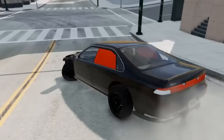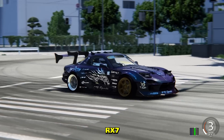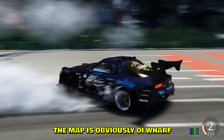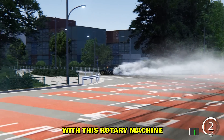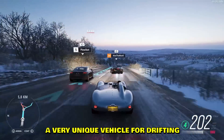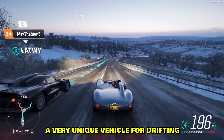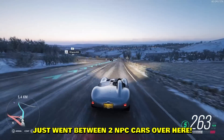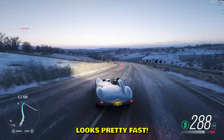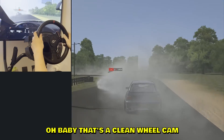BeamNG again — and obviously we gotta do the 360 entry. Look at that beautiful RX7. The map is obviously way worth it, and that is a pretty crazy entry with this rotary machine. Forza — a very unique vehicle for drifting, but he goes between two NPC cars over here and keeps it going. Looks pretty fast; looks like a fun car to drift with.